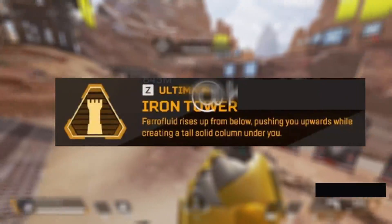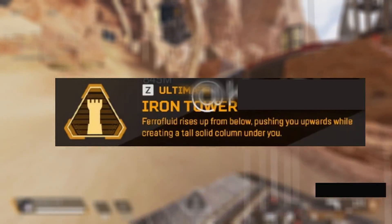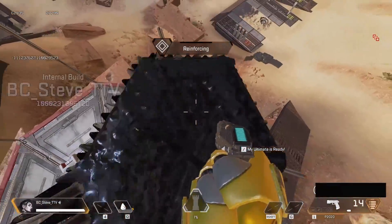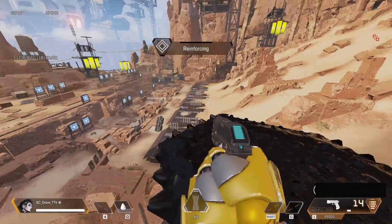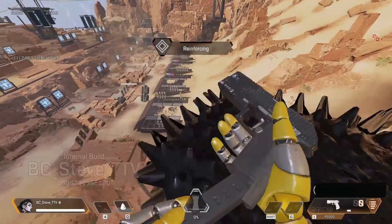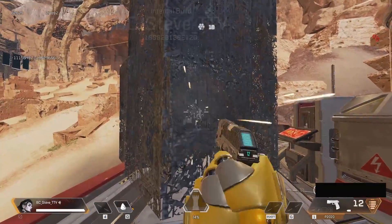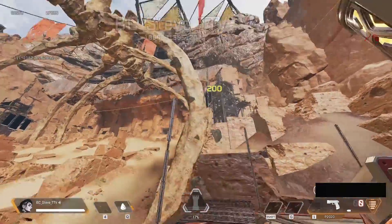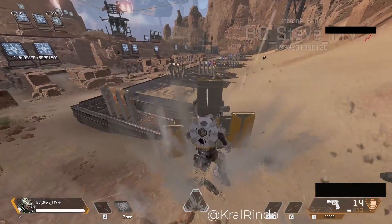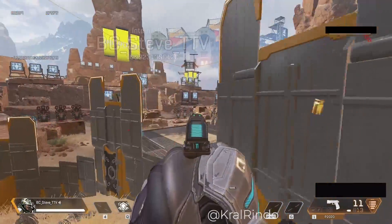Her ultimate is called the Iron Tower, where the Pharaoh fluid rises up from below, pushing you upwards while creating a tall solid column under you. All this stuff can be damaged, but it would be very interesting if her tactical works with the ultimate. It's almost like a Horizon ultimate with the grav lift, except this is a solid structure, and it doesn't look like anyone else will be able to go up with you unless they're playing Revenant and try to climb it. We've never seen a fort-like mechanic where people can extend and build bridges in the game itself.